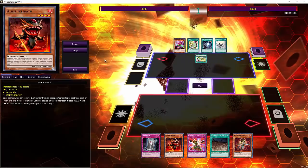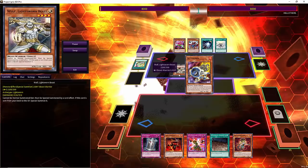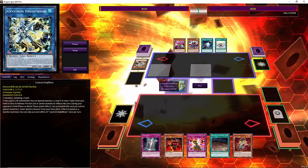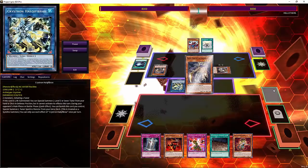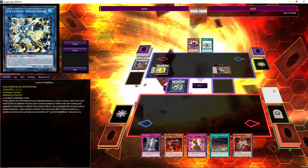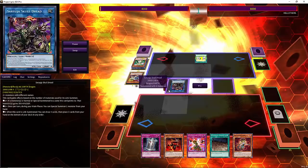You guys know that basically any deck that runs a tuner tries to go for Halqifibrax as quickly as possible. And this deck at the top will be no different because everybody's running Jet Synchron at this point. So Halqifibrax is going to be the first play. Although I'm not going to lie, this turn-one board is going to be hot trash — just not really all that good. The Minerva not really doing anything. Saryuja doing pretty much even less.